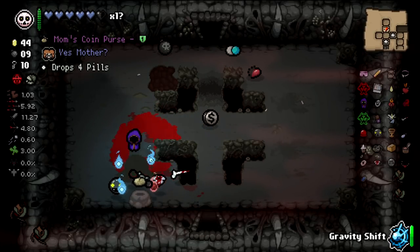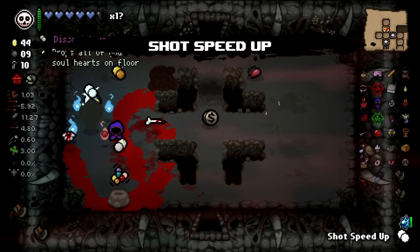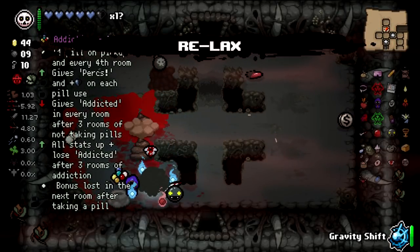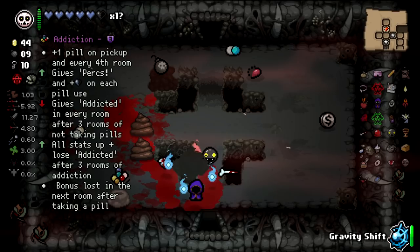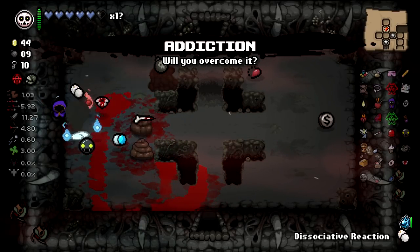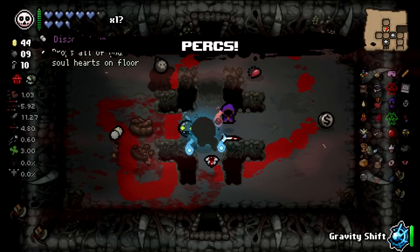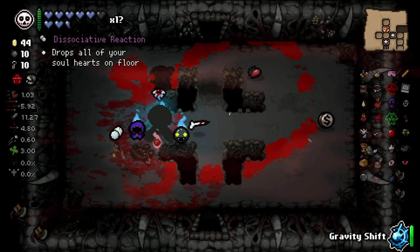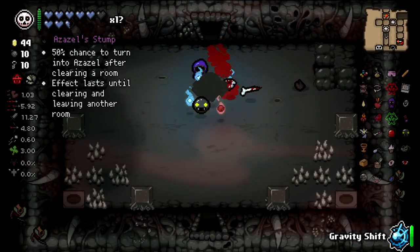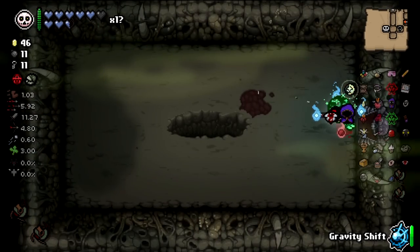I'll be an idiot for at least a heart — let's play the demon beggar. We're gonna get invincibility out of it, so we can get a full play into this guy. Mom's Coin Purse is not amazing. Drop all your soul hearts on the floor — seems like a horrible idea. Addicted — gives perks on each pill use. That's fine. We'll pop this as perks, pop this as a health up. We actually made health on this one.